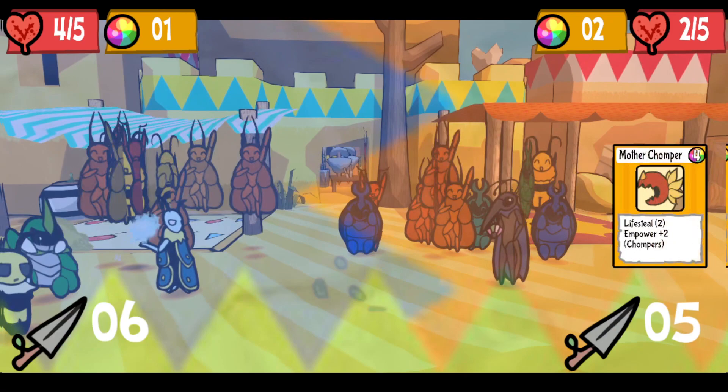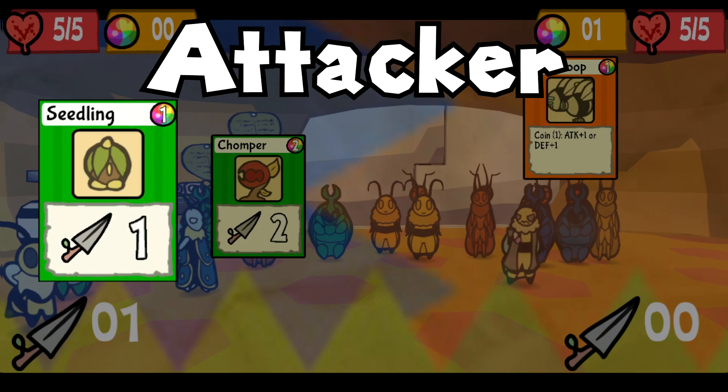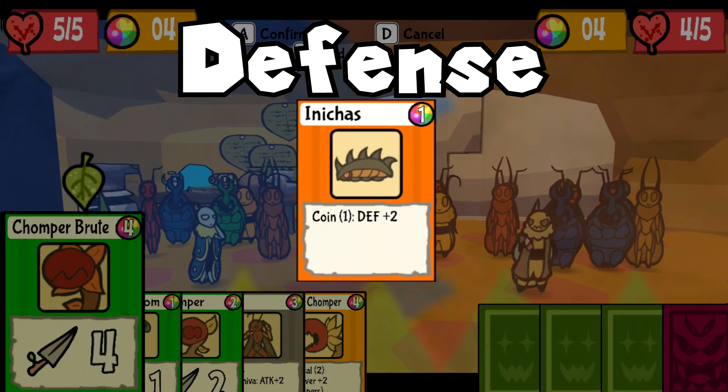First off, you have your basic attacker cards. These cards are marked by a dart with a big number signaling how much attack power the card has. From Zombiance at 1, to Burglars at 4, to Golden Ceilings at 9, there is a decent range of damage these cards can display. Inversely, there's defense — this kicks off the effect cards. This effect gives your hand defense for that turn, which reduces the attack power of your opponent. Ultimately, a very simple concept.